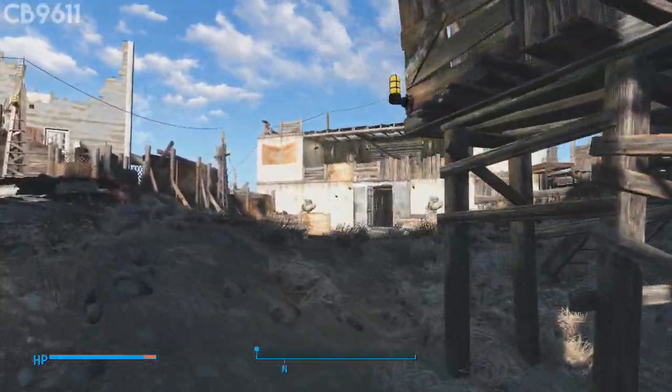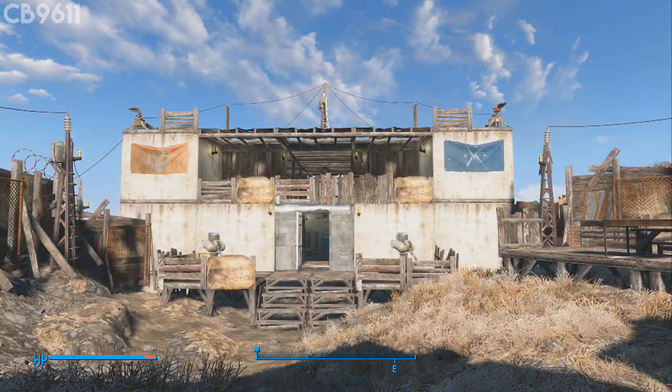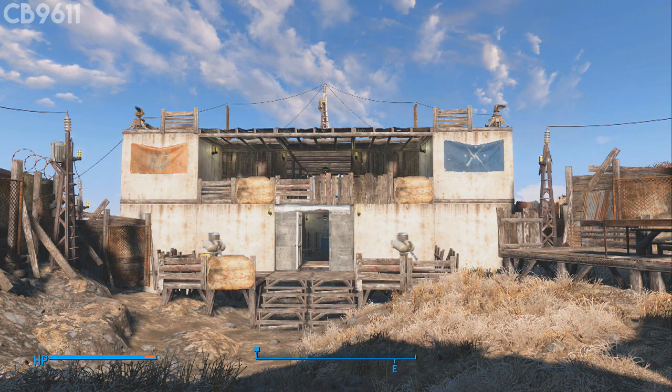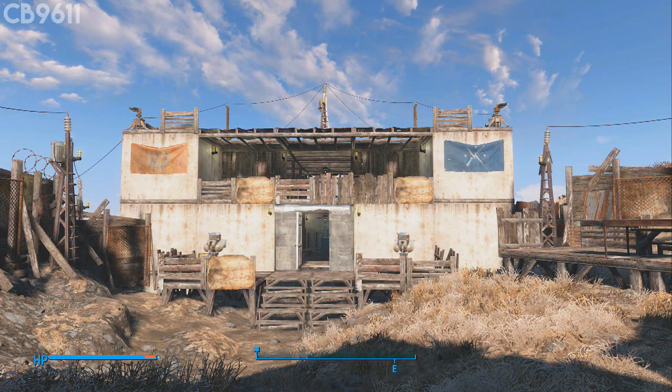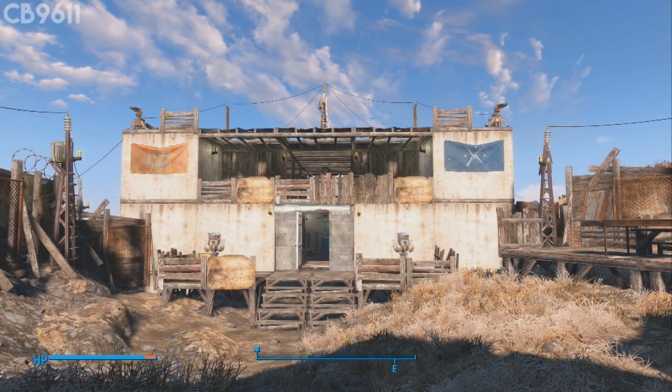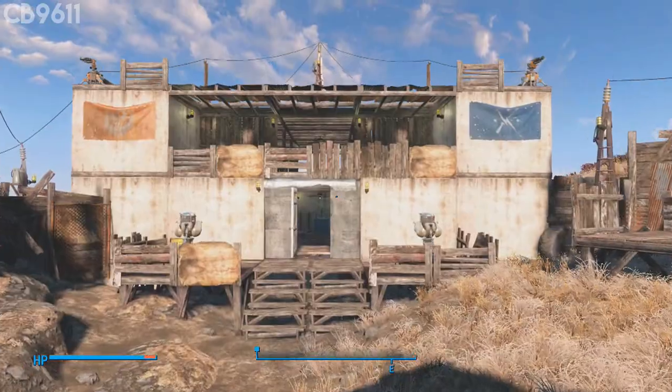I'm going to show you guys the mayor's house first. As you can see in the top left and top right corners of this building there are two heavy laser turrets, and in the bottom left and bottom right on the patio there are two regular turrets. So if anybody ever does manage to break into my settlement, getting to this main house is pretty much impossible. We're going to go ahead and check out the interior.